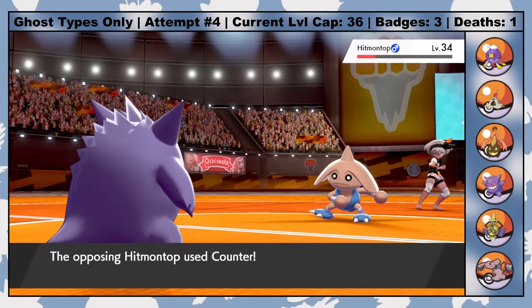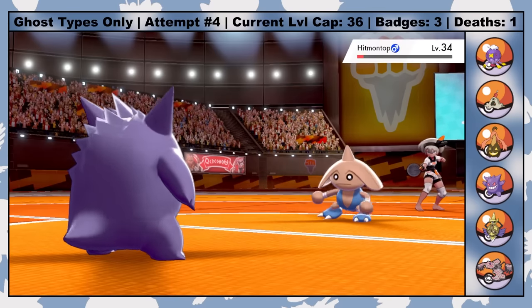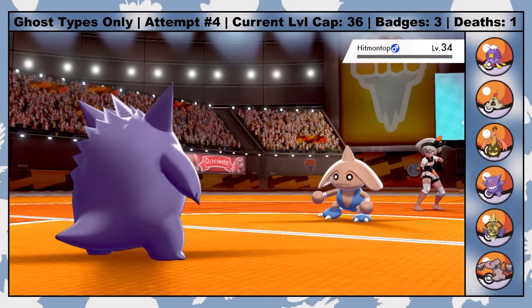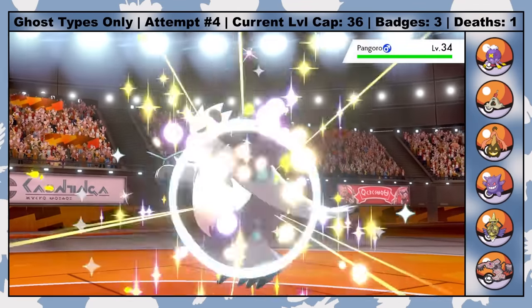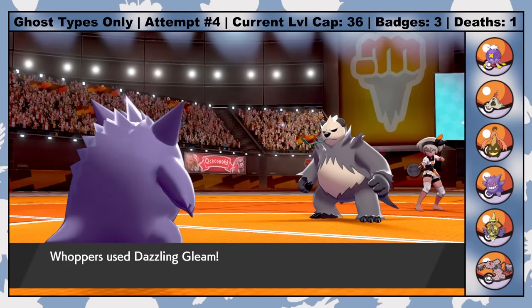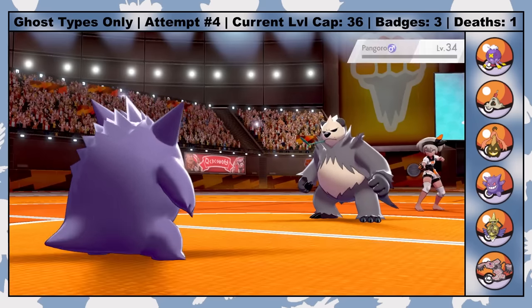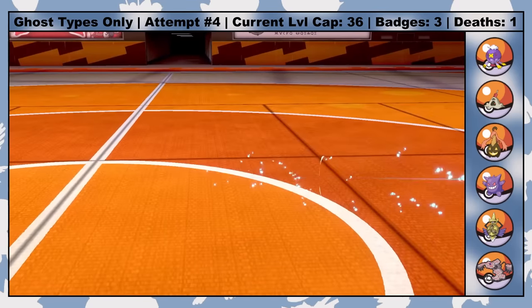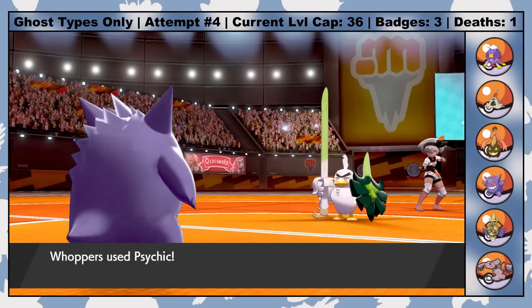But what's not cool is that every single one of them — except her lead Hitmontop — has a Dark-type move. I've never noticed how many Pokemon get Dark-type moves until this playthrough. Fortunately, I've decked out Whoppers with a few TR moves after spending some time doing raid battles in the Wild Area. It did take a while, so I turned off battle animations to speed up the process and forgot to put them back on for this fight.